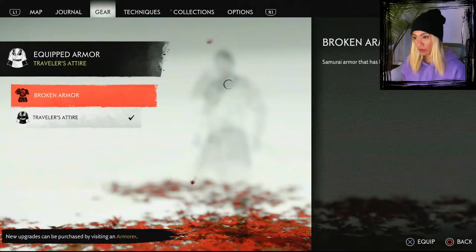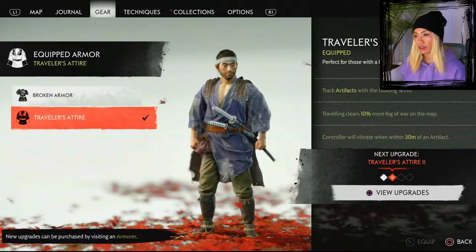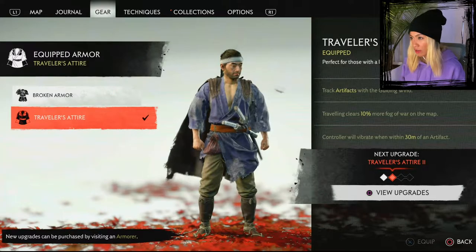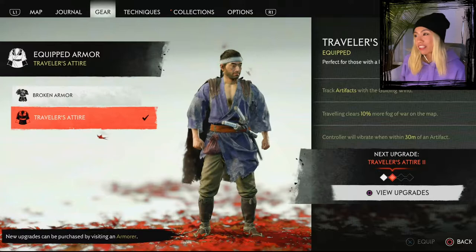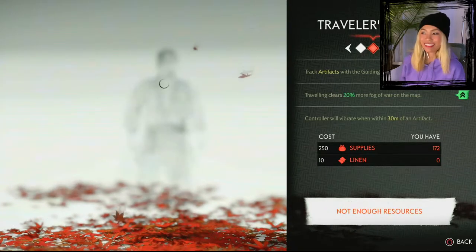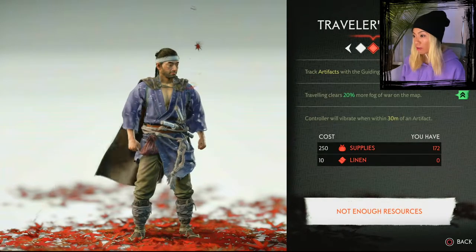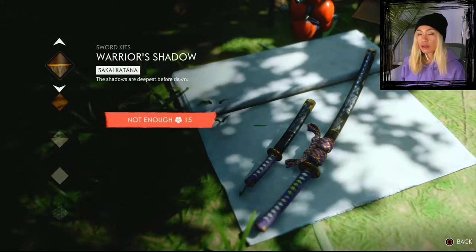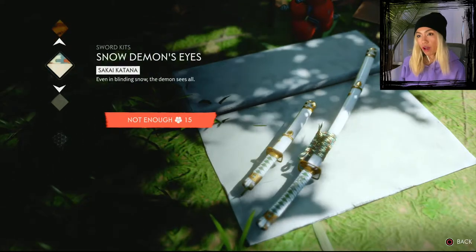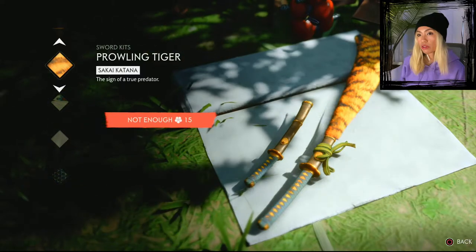Right now we're wearing this broken armor — it looks really worn out. The traveler's attire has a nice violet-indigo color. The broken armor has no benefit, but the traveler's attire lets you track artifacts with the guiding wind, which is nice: traveling clears 10% more fog of war on the map, and the controller will vibrate when within 30 meters of an artifact. You can actually upgrade these — so flowers work like a currency, at least with this merchant.